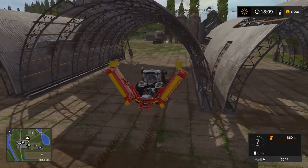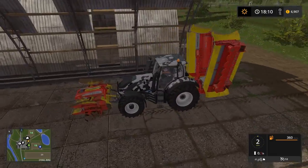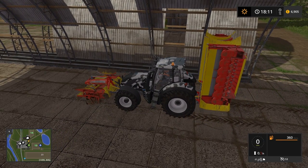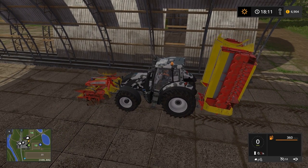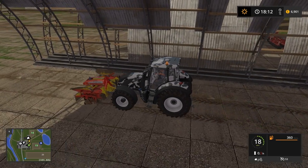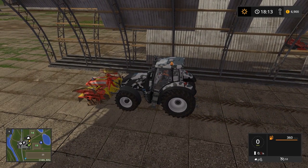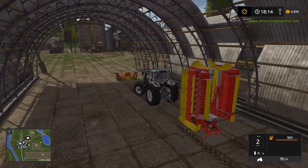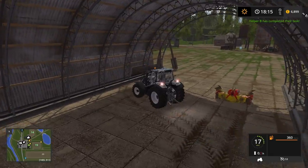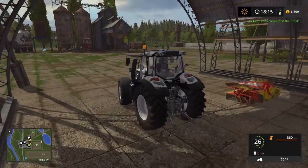So if you just park that stuff in here. Wrong button. That looks really weird. There, and we take that one off. Wrong button again. There. Now let's go to the shop. Let's not look drunk.